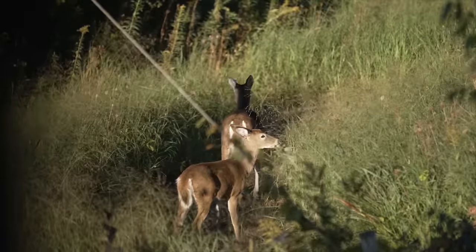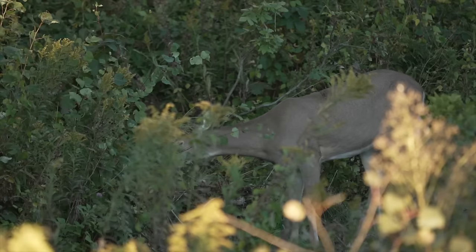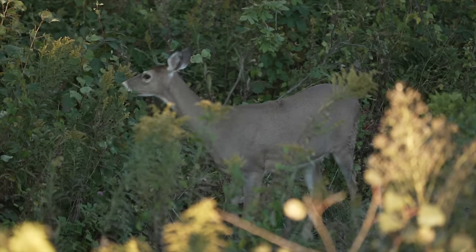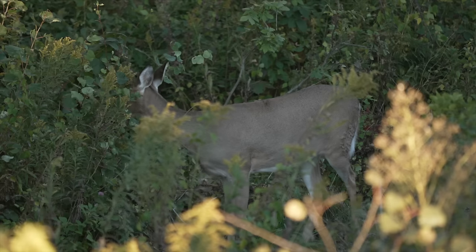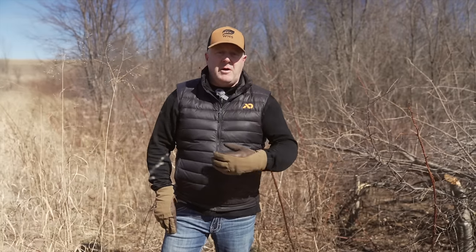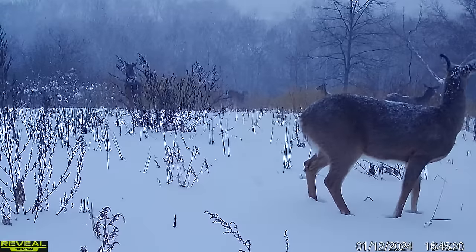We get tons of small game, and guess what? It all creates whitetail habitat — because whitetails are creatures of edge. At any one time during the year, they need these different habitat components. Put it all together and you not only have an explosion of small game species, but great whitetail habitat. Dylan brought up calling small game species 'indicator species' — meaning if you have those species on your property, you automatically have good whitetail habitat. But if you just had rabbit habitat, or just pheasant cover, or just turkey nesting, that doesn't necessarily mean good whitetail habitat. Put them all together, creates edge, and now you have the best of all those species.